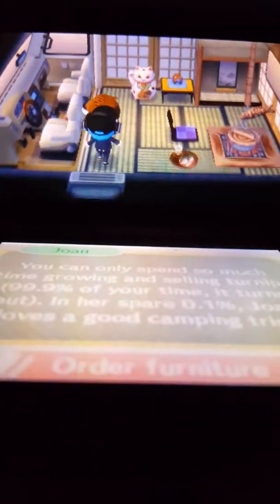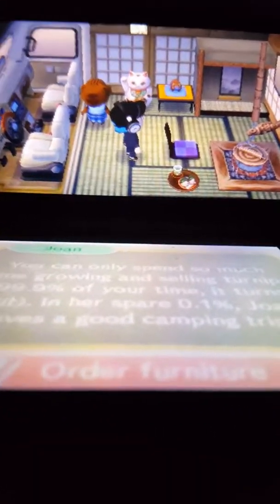First off, you have the new campground that comes into your town, and every day there's new people like KK — many new people that you are able to buy things from. You cannot buy them with bells, and I'm going to go ahead and get to that next. Here you're able to go into this van and buy things with these cat coupons.